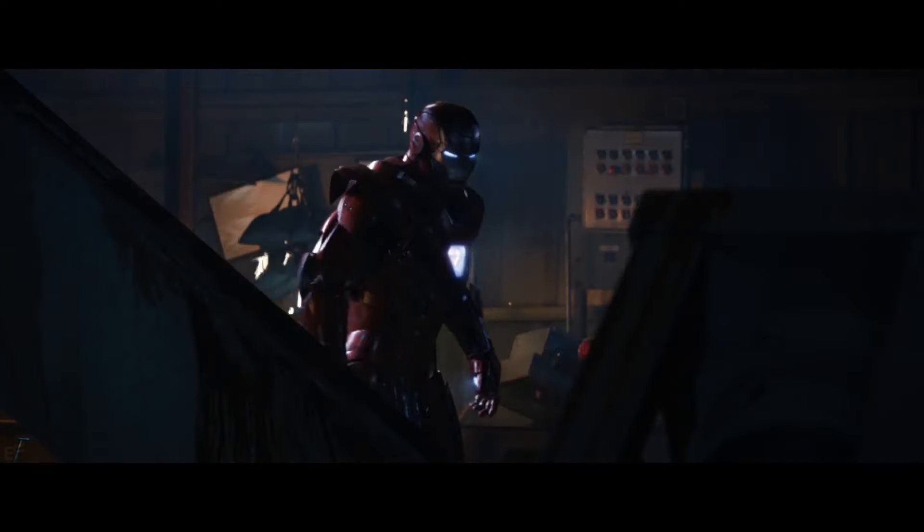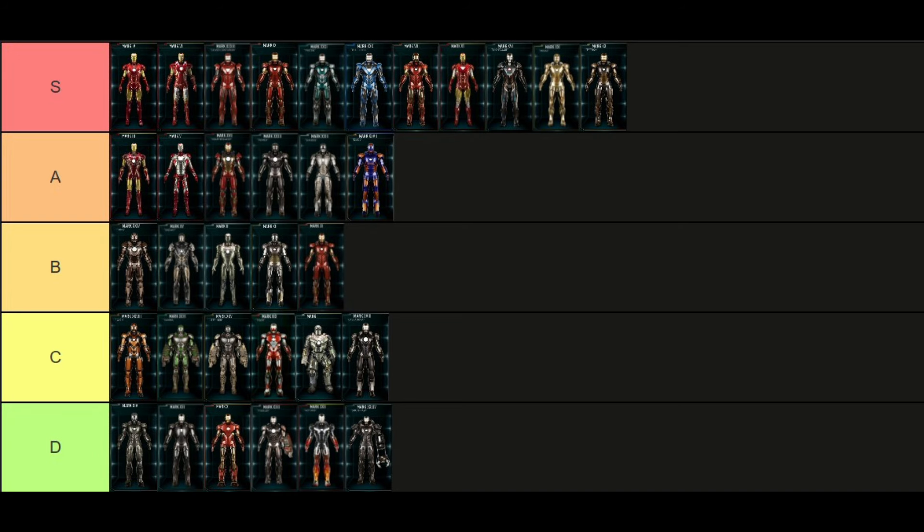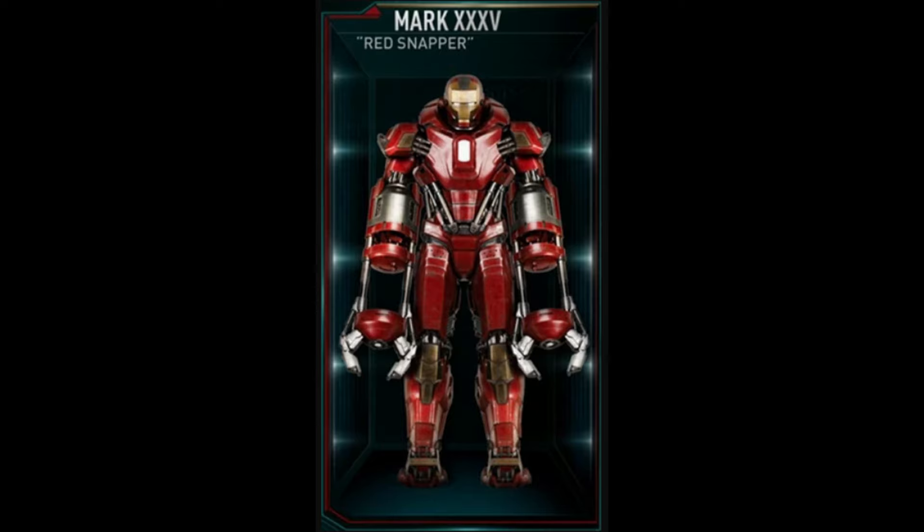The Mark 34, Southpaw, is probably the ugliest suit in the Iron Legion. It's crazy how we went from some of the best suits starting in the 30s to now rock bottom — D tier.